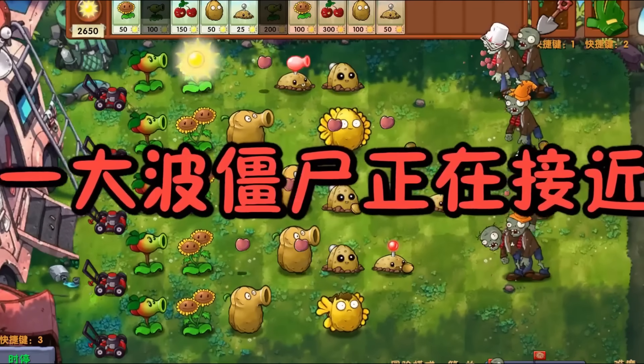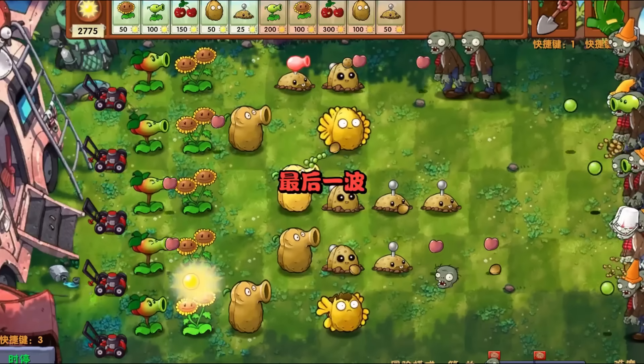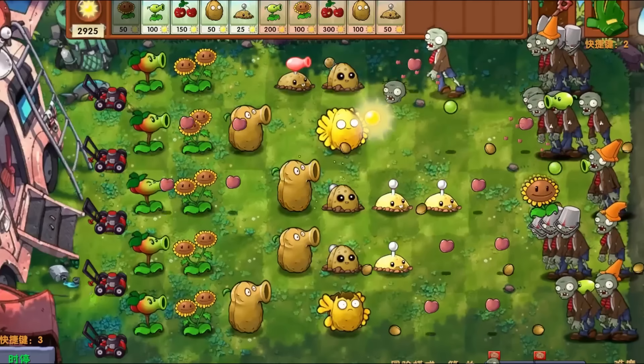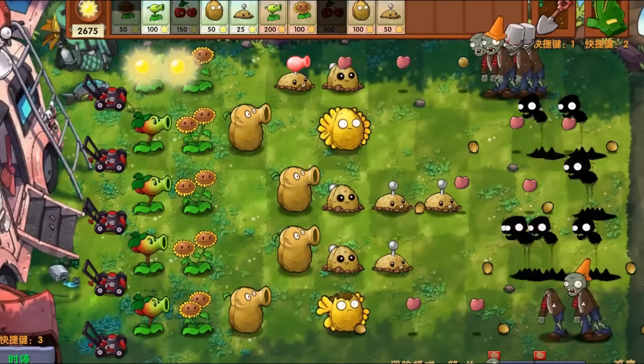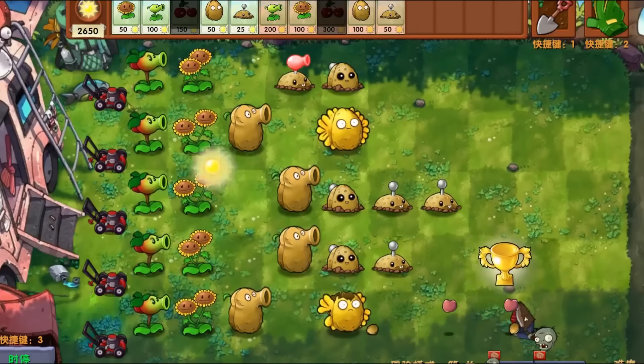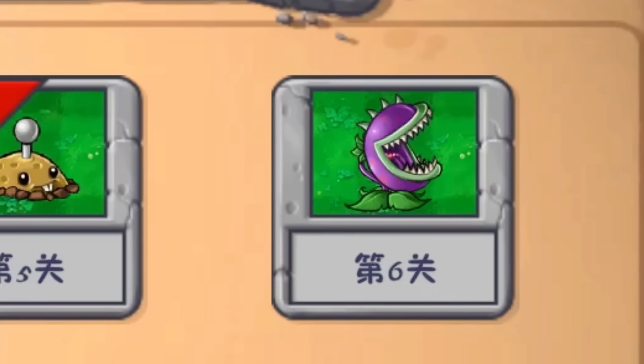I'll upgrade these walnuts to get walnut pictures — why not, it works! Here comes the final flag. That was a great experience. My cherry bomb can work — thank you! I love this mod, it's so good.